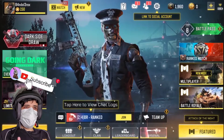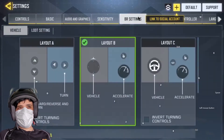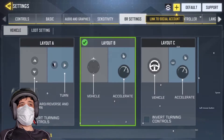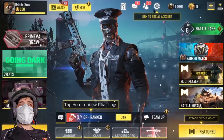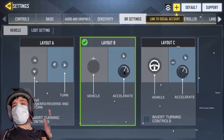First thing first, we are back into the game. On a normal Android device you go to Settings, then BR Settings, and it will let you choose between layout A, B, or C. But in this case on PC, if you click A and go back, it does not change at all. You'll only be able to use layout B. So knowing that, let's jump into a battle royale game.